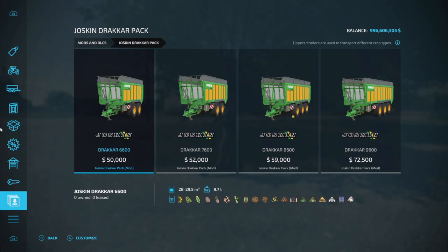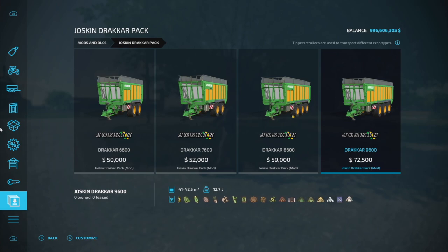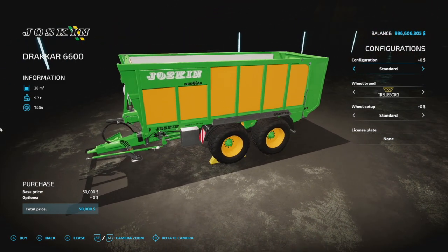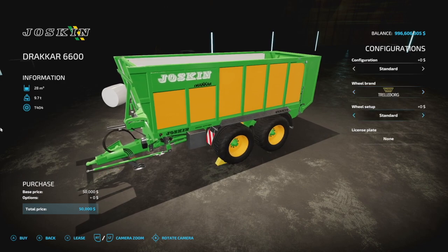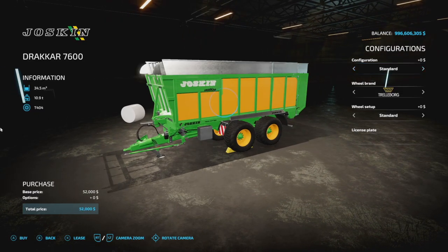If you've been dying for different options for Joskin trailers, the Joskin Drakar Pack is what you want to download. There are four different models ranging from almost 30,000 liters up to 42,500 liters. This is from LS Agrar Ollie. All of them are four slots. Wheel brands include Trelleborg, Michelin, BKT, and Vredestein, with different wheel setups for each. They all have extensions.